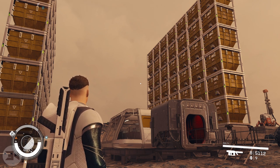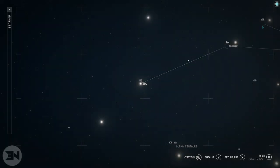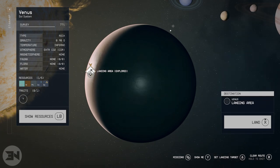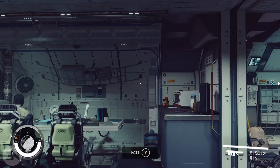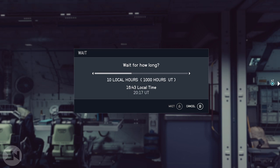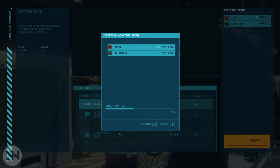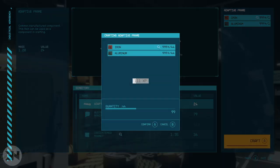You'll get over a thousand of each mineral, then create adaptive frames again and more storage boxes if you want. For an even more efficient method, fly to Venus in the Sol system. Once you land, stay in your ship, find a chair and sit in it for about 10 hours. Venus runs at 100 hours to one, so sitting for 10 hours equals 1,000 in-game hours of mining. Fly back to your outpost and create adaptive frames for ages without having to sleep at all.